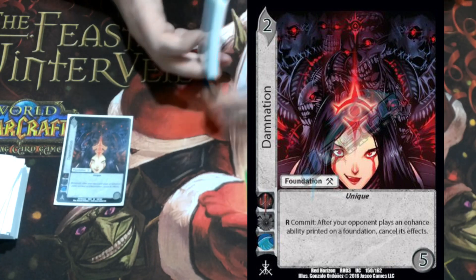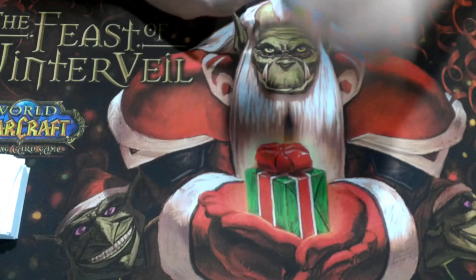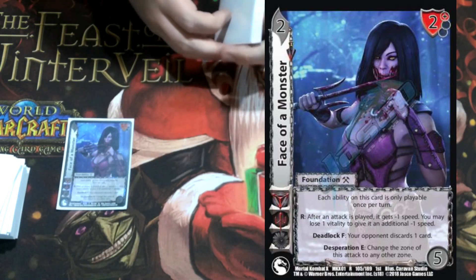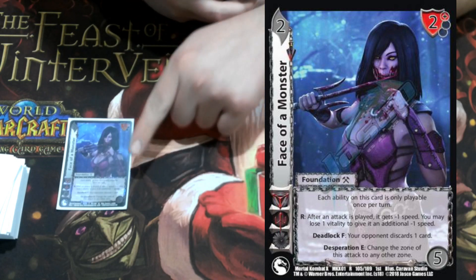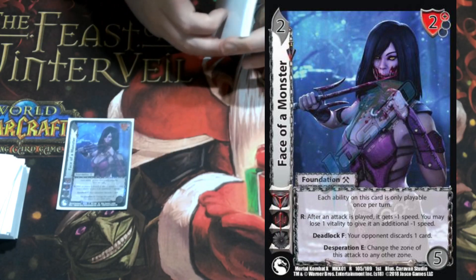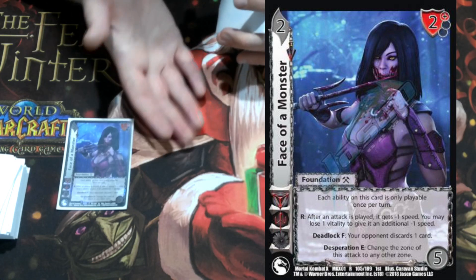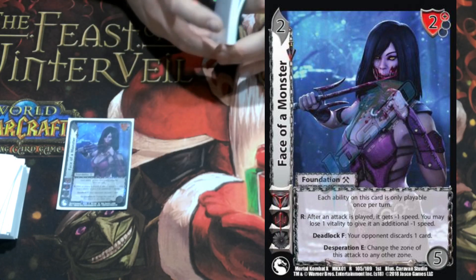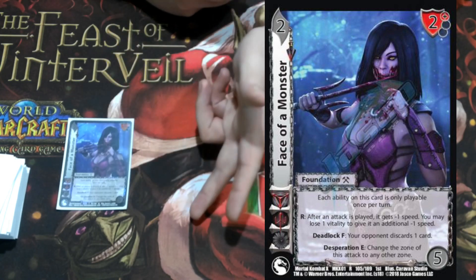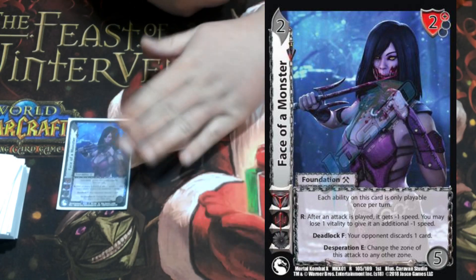We're playing one Face of a Monster: a two-five, two high block with three effects each playable once per turn. Respond: after an attack is played, it gets minus one speed, and I can pay one additional life to give it another instance of minus one speed. It's got a deadlock form where your opponent discards a card, and a desperation enhance to change the zone of the current attack to any other zone. So we can gauge what's in our opponent's hand and try to change the zone — for example, if they throw a low at us and we have Flame Aura in hand, we can change it to a high to block with our Flame Aura. Really good card.